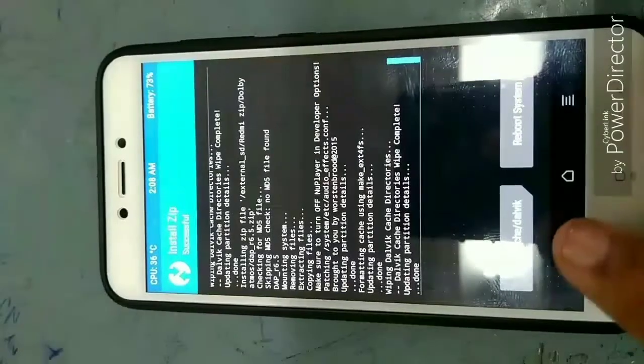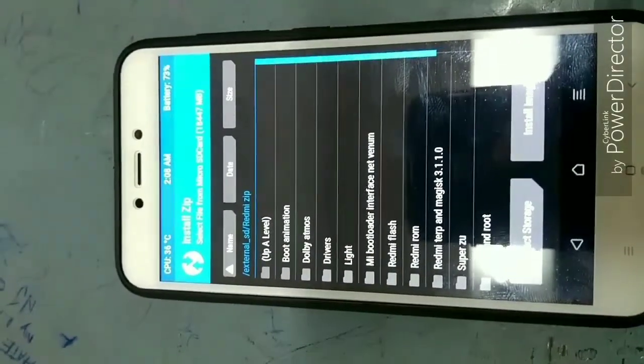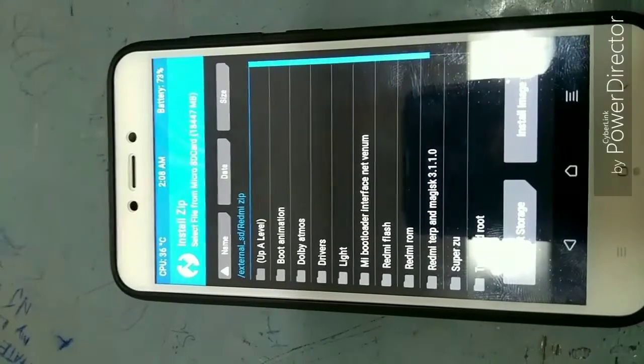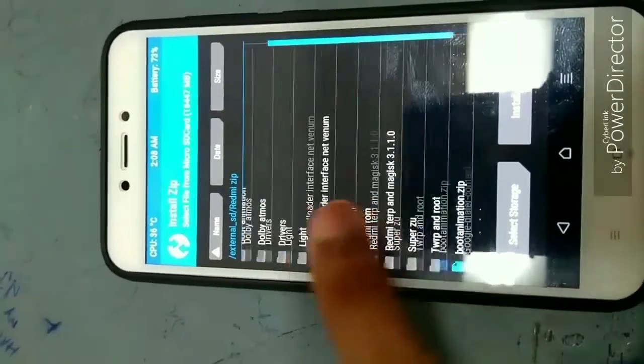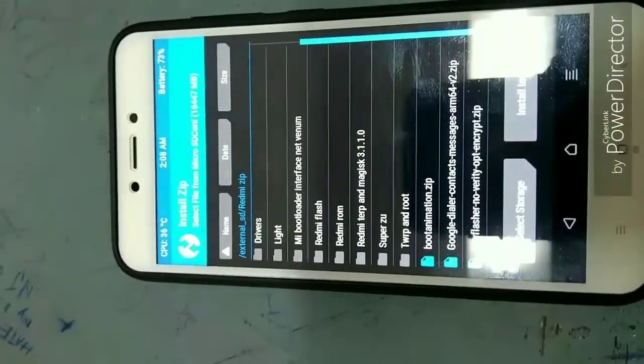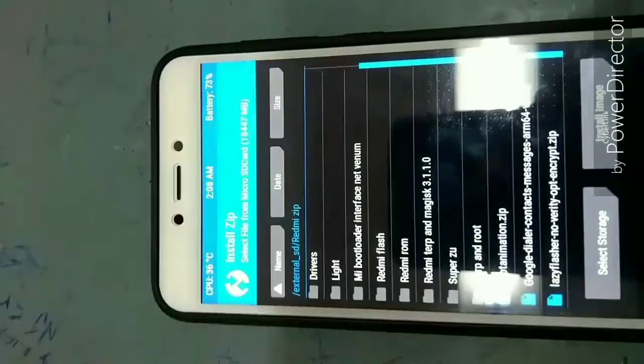If you are flashing a custom ROM for the first time from stock ROM, you need to remove encryption. To do that, you need to flash Lazy Flasher or no-verity.zip. In my case, I am selecting Lazy Flasher.